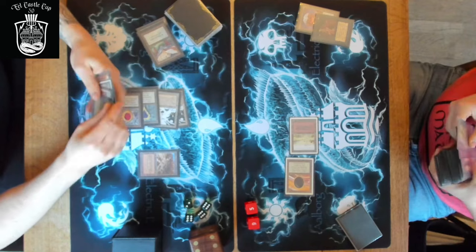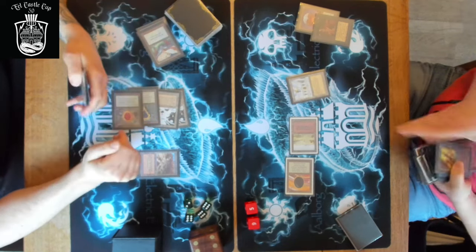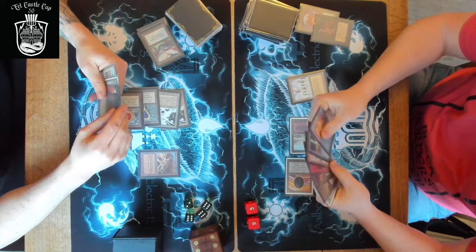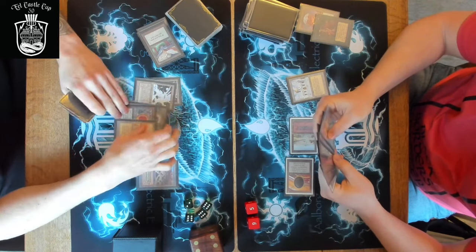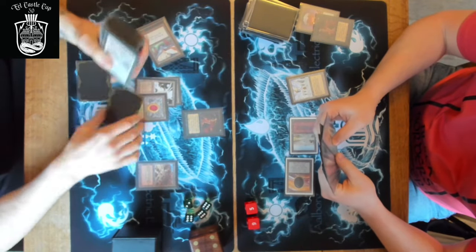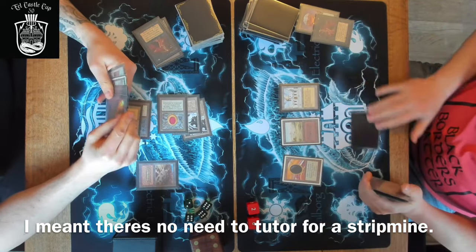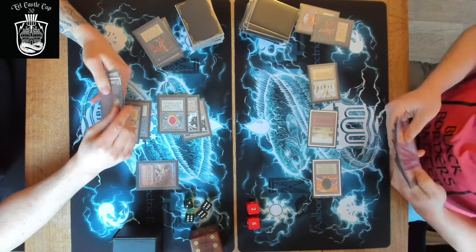Tutor - the guy seems really mana-starved, only has single bad lands. He tutors for Library of Alexandria - makes sense, he likely has a full new hand and needs to find answers quickly. But it's risky because taking four damage a turn means he needs to find an answer fast or it's a curtain call. He might also face Sinkholes with this deck. Another tutor - I think that's a tutor for Mind Twist. The other guy doesn't have any blue cards, which would negate the Library completely, so there's no need to tutor for something else.